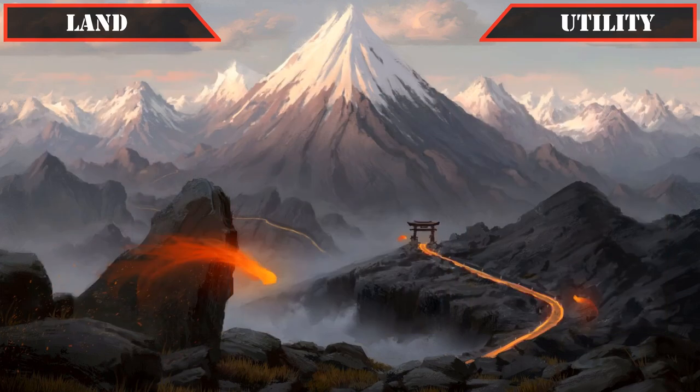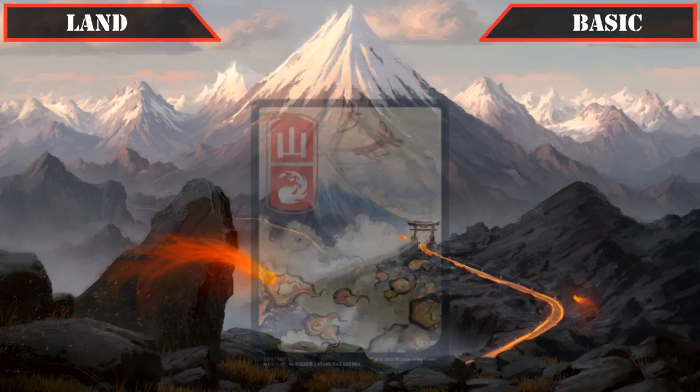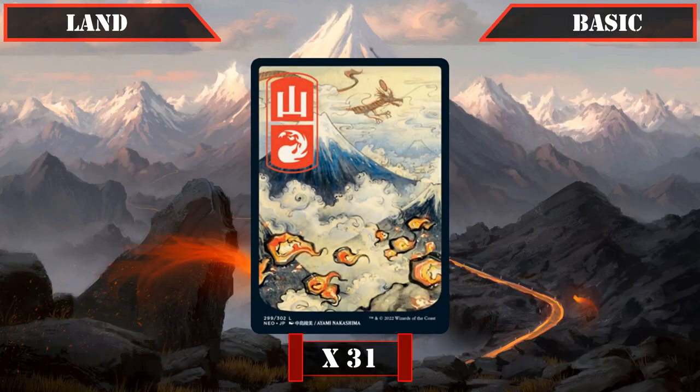Then we close out our utility lands with Tyrite Sanctum, which we can tap for colorless or instead pay 2 and tap it to give target legendary creature the Gods subtype and a +1/+1 counter, or pay 4, tap it and sack it to give target god an indestructible counter, over time making our commander very difficult to interact with so we can freely create dragon tokens with impunity. Finally, we're running 31 mountains as our basics to close out our land base.